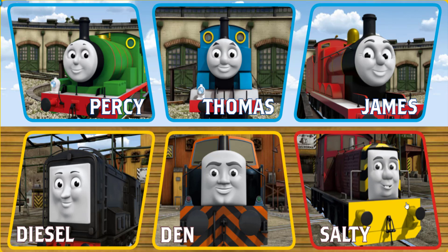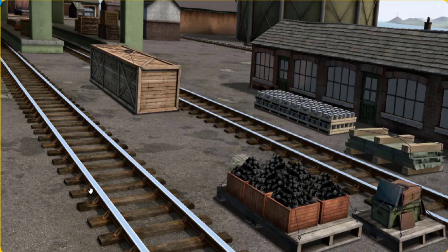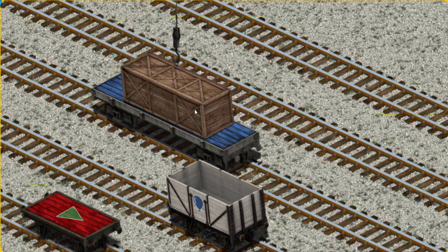It's a busy day at Brendam Docks. Thomas and his friends have many deliveries to make. Choose who will make the next delivery. Diesel must deliver the very long crate to Farmer Trotter's farm. Help Cranky find the very long crate. There you go! Let's lift and load. Now the cargo must be loaded. Show Cranky where the blue flatbed with the picture of a gear is. There you go!